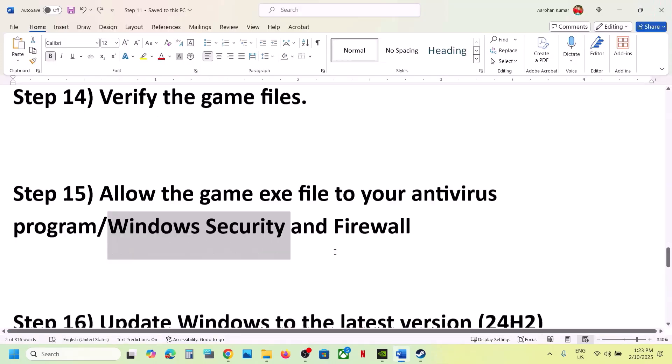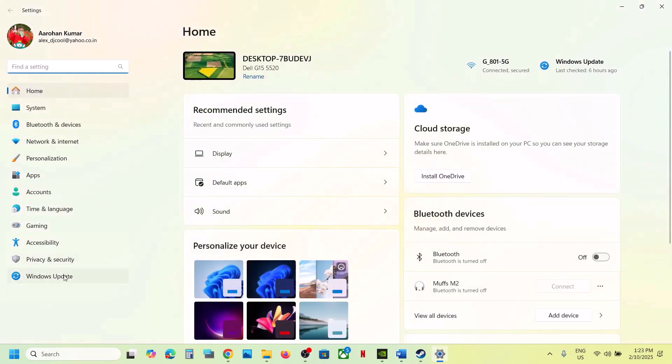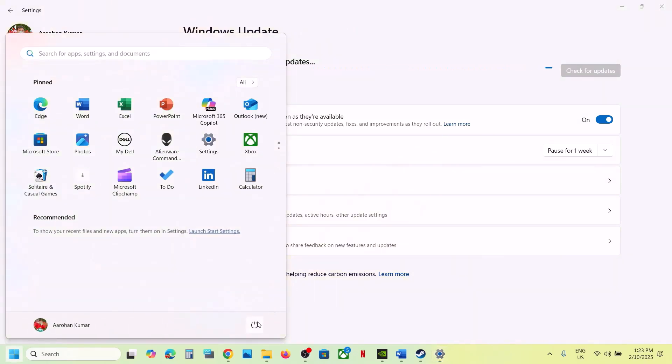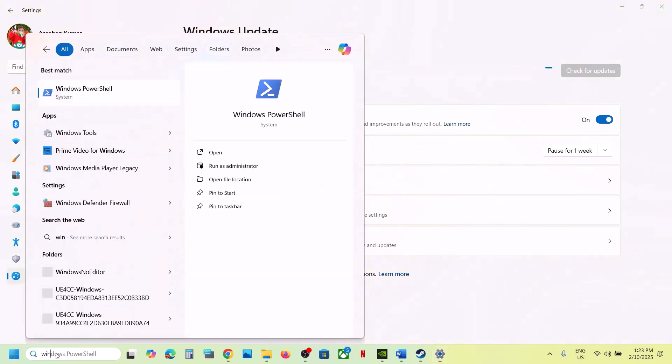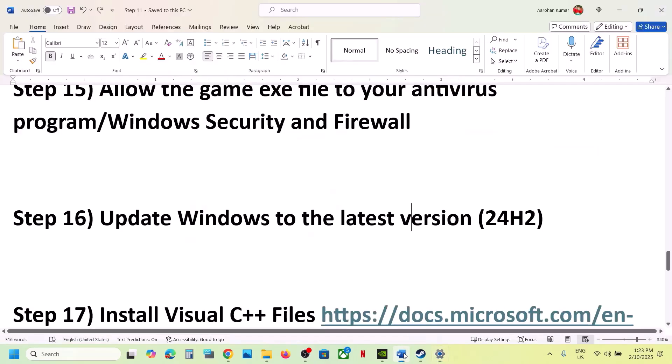The next step is to update Windows to the latest version. Open Windows Settings, go to Windows Update, and click Check for Updates. Once all updates are installed, restart your computer, launch the game, and check. Make sure you update to Windows 11 version 24H2.